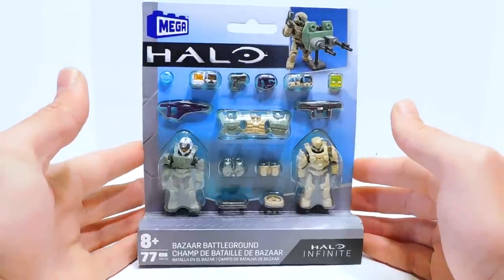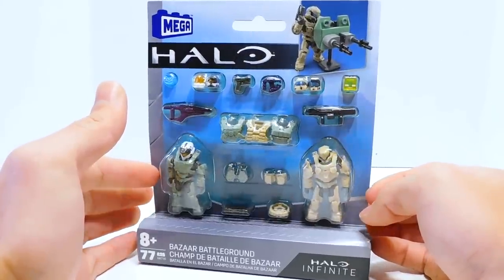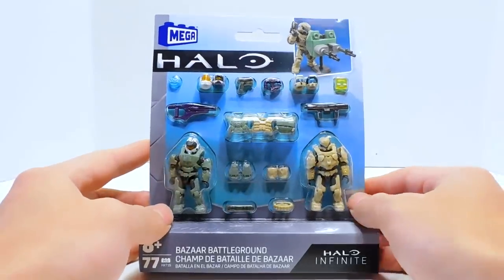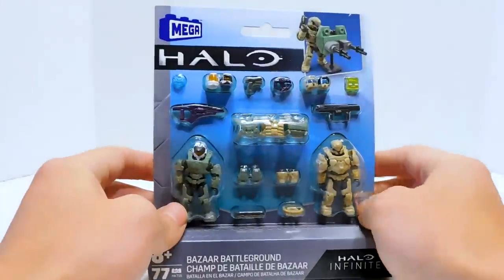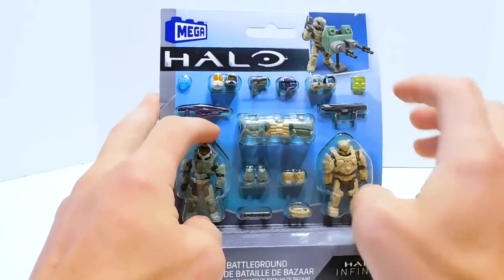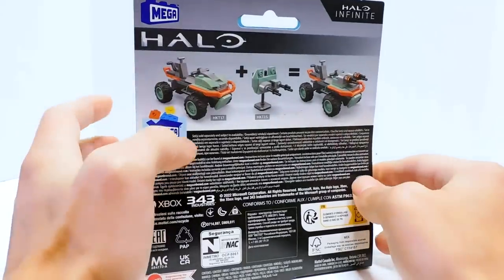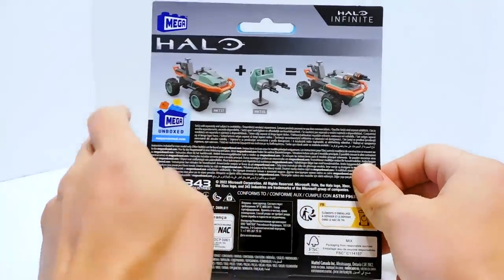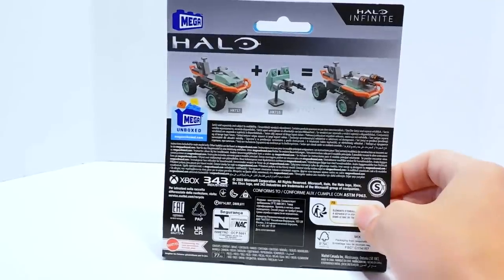This is a really interesting set because it's basically like the Marine Gear Pack and the Spartan Customizer from the first Infinite Wave, except we just have two figures, and these are very multiplayer Spartan focused. The packaging features the new Mega style — you can see everything pretty well. We get to see the AIs, the new weapons, the new helmet, the new chest plate. Around the back, we can see that this set can be combined with the new Mongoose. We can basically use the pieces included in this set to turn the Mongoose into a Gungoose, which is pretty cool. This also has other parts for the Mongoose.